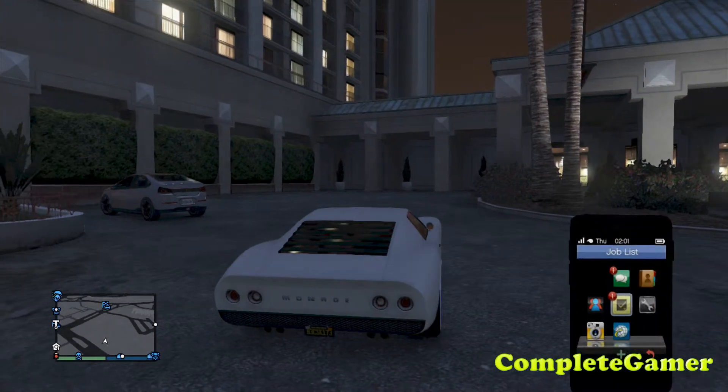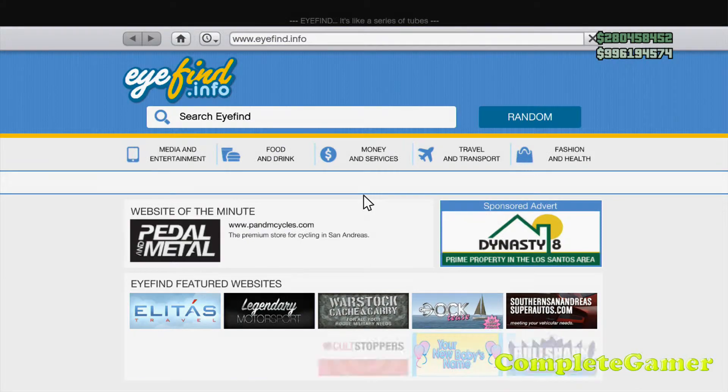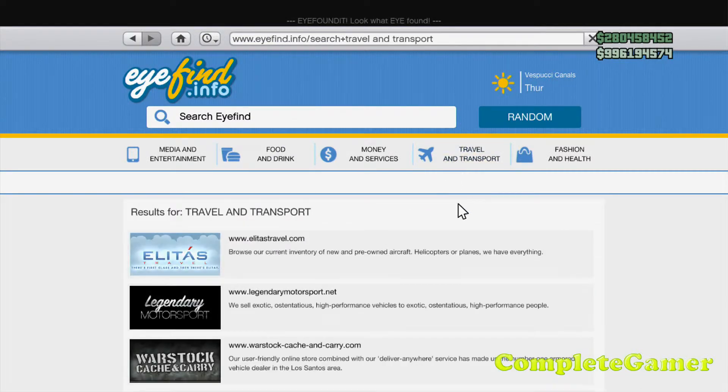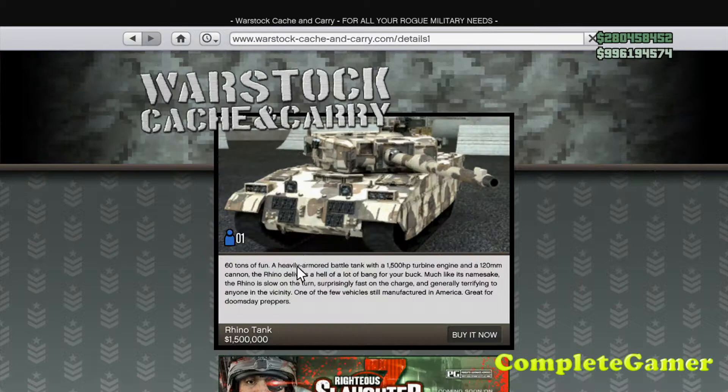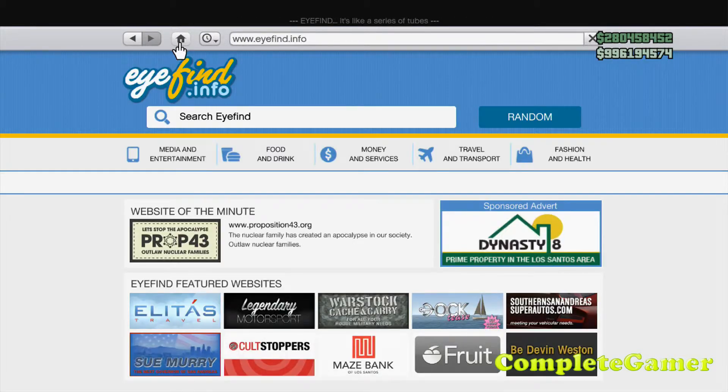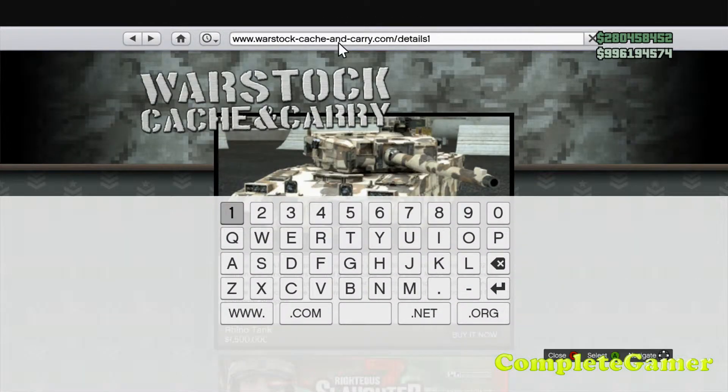So what you're going to want to do is go to the internet and go to Travel and Transport, go to Warstock Cash and Carry, and then just select a tank and then click the home button in the top left corner.